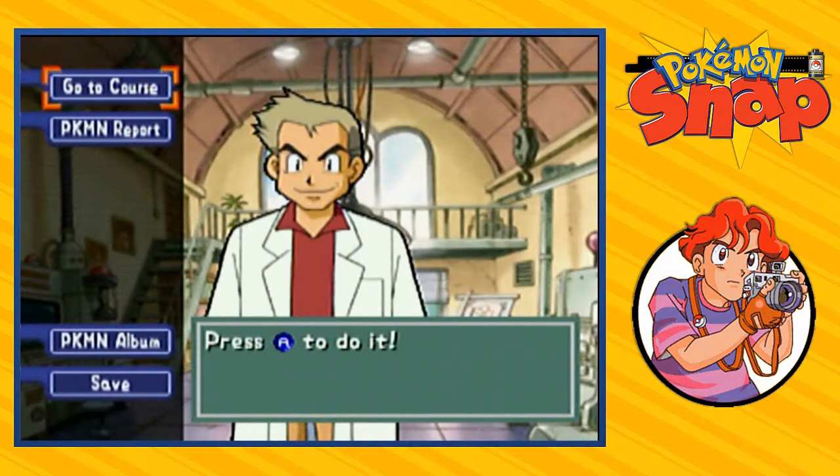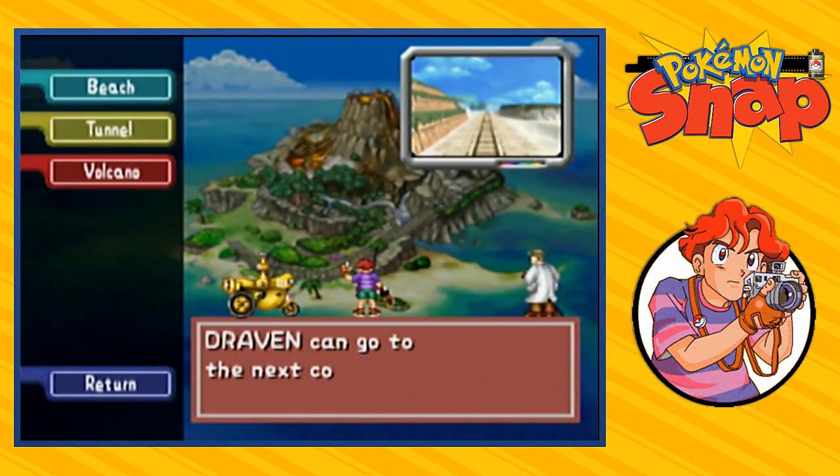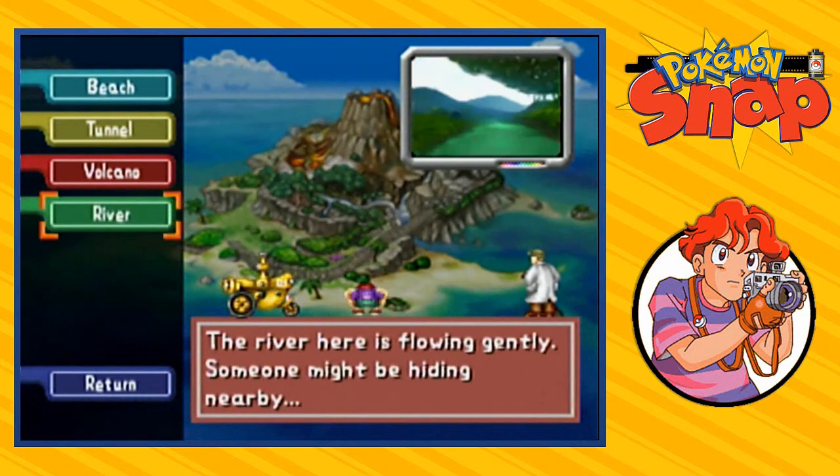What's up guys, it's me your host Draven, welcome to another episode of our Pokemon Snap walkthrough. In our last episode we went through the volcano and actually took some very good pictures — about three, maybe four pictures made it to the four thousands. Now we are going to be going to the river. This is going to be a little difficult because a river has water, lots of stuff, lots of hidden stuff. Let's go to the course.